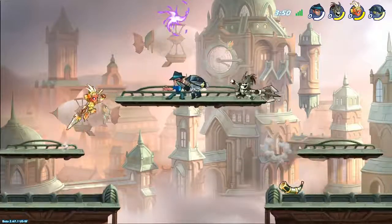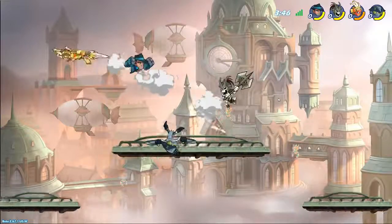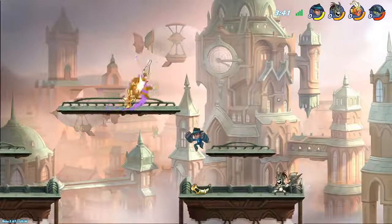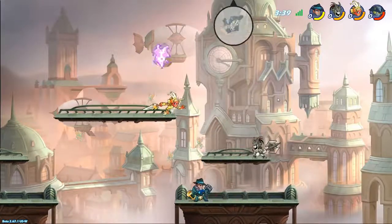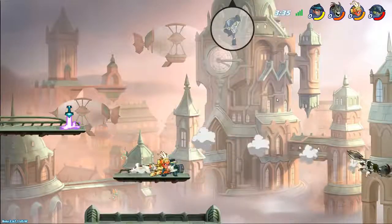To win in the Free For All game mode, you need to have the most amount of points out of all four people at the end of the time limit. The way you get points is you get plus two points when you knock someone off, and you get minus one point when you get knocked off. So you can actually end with negative points if you're pretty bad at the game.